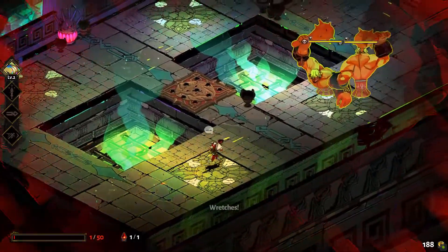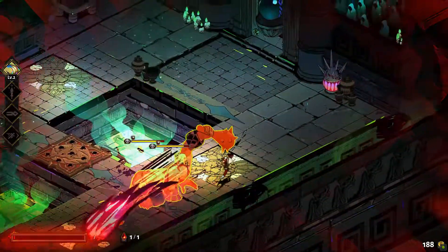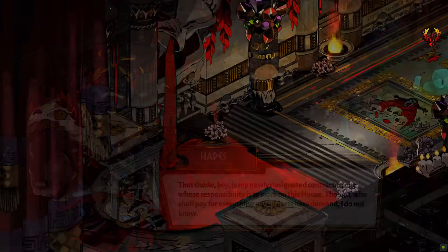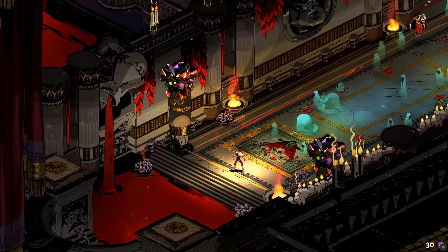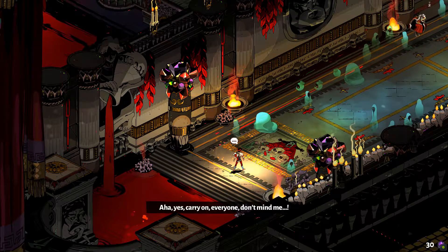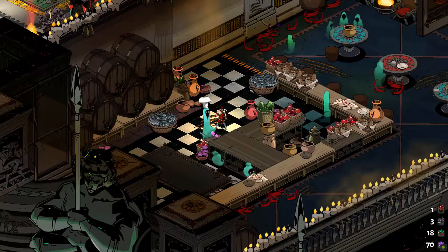The first thing that'll strike you about Hades is its art style. We've all seen that highly stylized, cel-shaded look, but there's something about this game's anime-inspired characters and amazingly blended animations that make it look just that one step ahead of its competition. As you begin the game, emerging from a pool of blood near Hades' entryway, you're greeted by a line of people waiting to be judged by your father, the eponymous Hades himself. At this point, you'll be tempted to sit back and marvel at the animations, the colorful and detailed design, and even the environmental scripting playing out in the background.